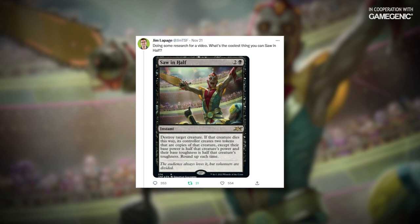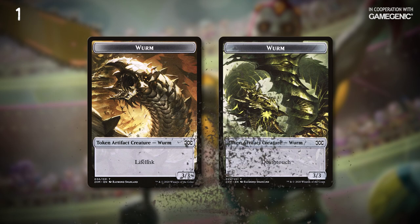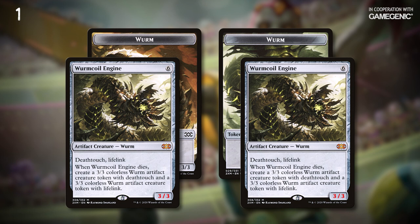When I was first doing research for this video, I put out a tweet asking for people's favorite Saw in Half targets. The most common answer, without a doubt, was Worm Coil Engine. Normally when Worm Coil Engine dies it creates a pair of 3/3 Worm tokens — one has Deathtouch and one has Lifelink. When you saw a Worm Coil Engine in half though, you still get a pair of 3/3 Worm tokens just like before, but you'll also get a pair of 3/3 Worm Coil Engines. They both have Deathtouch and Lifelink, and when they die they each create a pair of 3/3 Worm tokens just like the big one would. This is so much value, it's easy to see why it was the number one most common response.